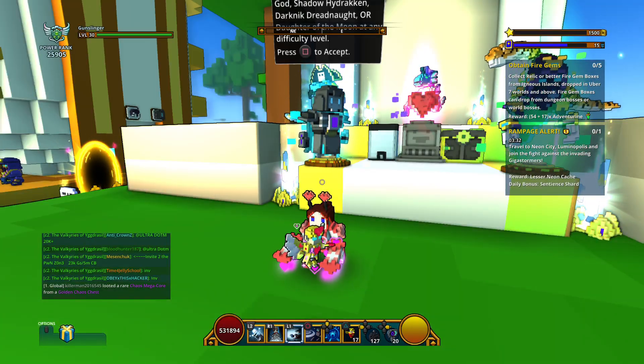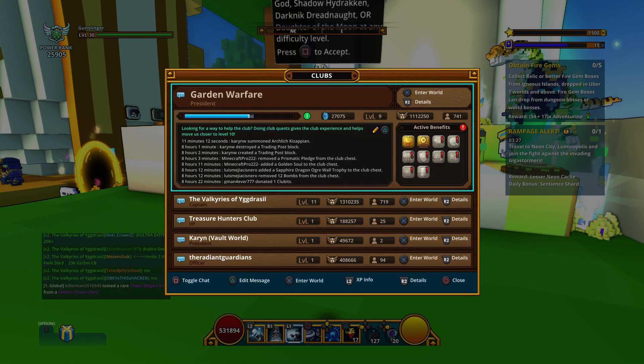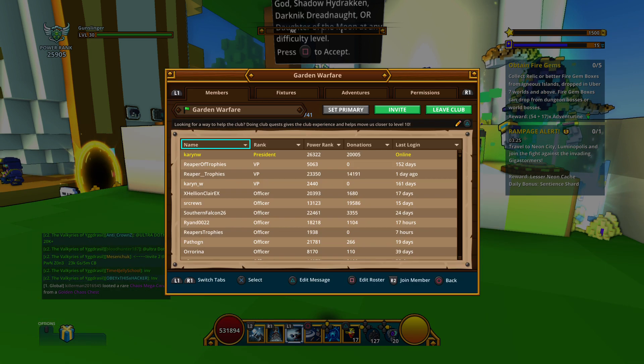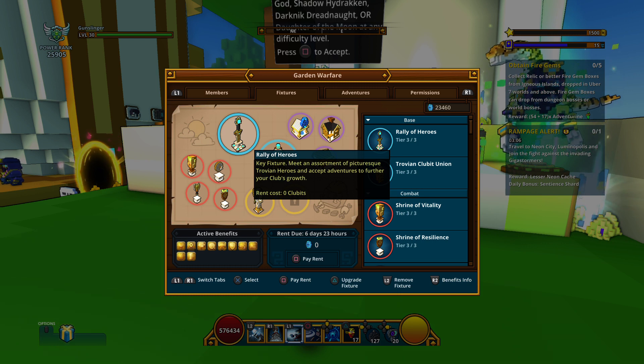I'm going to go ahead and pay the rent now. 3,615 clubbits are now being paid to activate our fixtures. You can see the active benefits tab in the lower left corner is now showing that everything is gold, which means all of our fixtures are active.